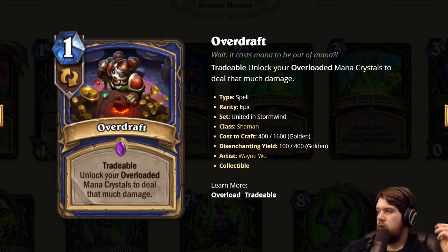Overdraft: really good card. One mana, tradable. Unlock your Overloaded mana crystals to deal that much damage. It's pretty easy to deal a lot of damage with this card. If you don't have Overload, you just trade it away. Just a good card. Pretty big incentive to play the questline or just Overload Shaman in general. It remains to be seen if it's better than Elemental Shaman.